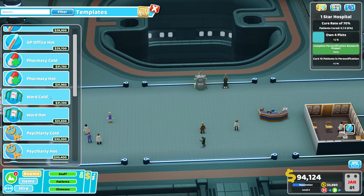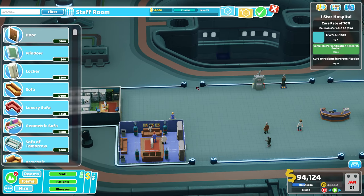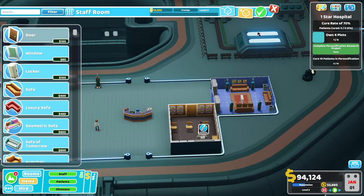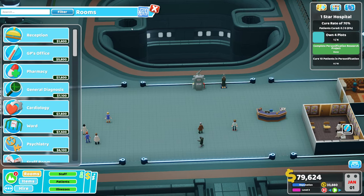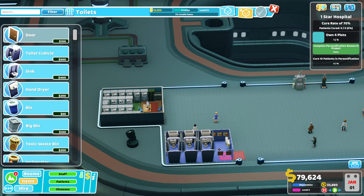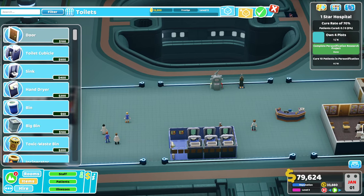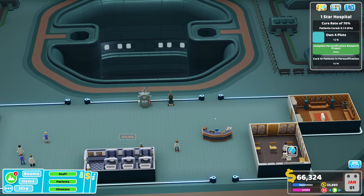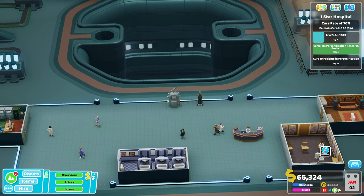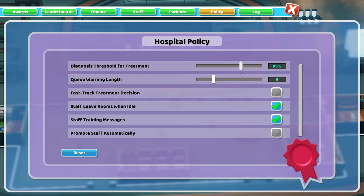We're going to want a staff room, so I'll just stick one in here. And we're going to want some toilets - I can stick those right by the door. Now I'm not going to build anything else just yet. What I'm going to do is wait until patients come in. In this hospital we pretty much have every illness going, obviously apart from the exclusive illnesses for the other DLCs.